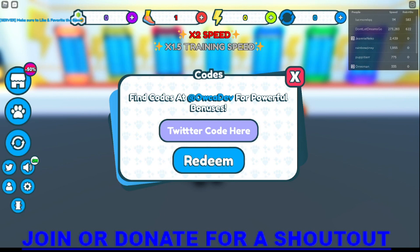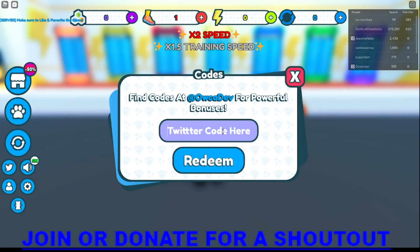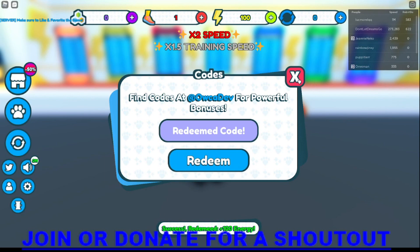The developer of this game is Oka, the same developer that made Tapping Legends. He says all codes can be entered with big or small letters — you can say 'release' or 'RELEASE', however you want, and it'll still work. I'm going to take a screenshot and put it up on screen so you can see.